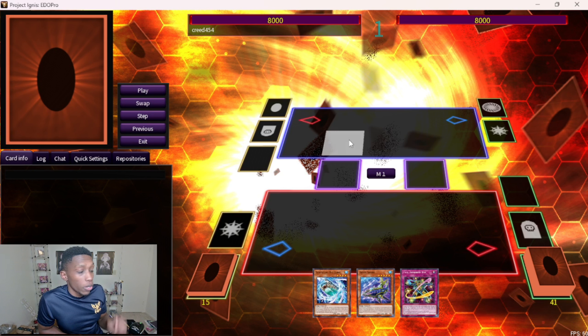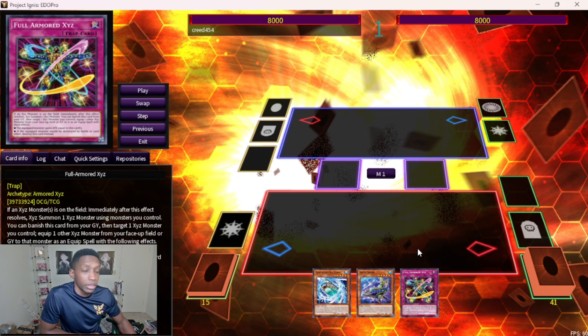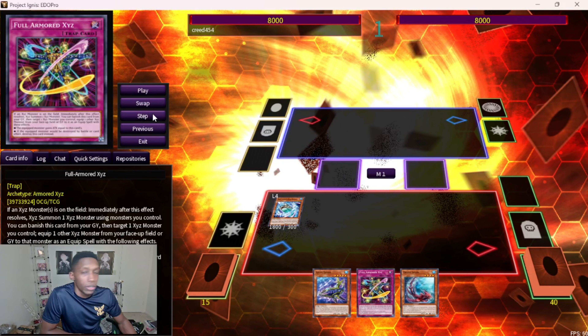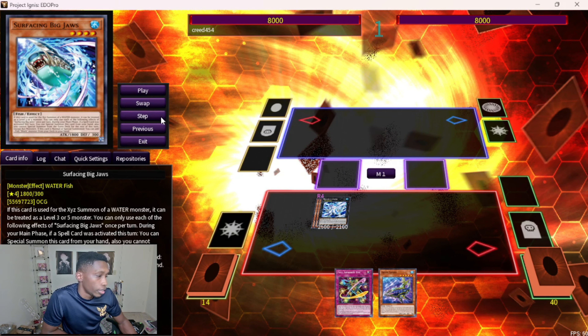Now let's cover what you do if you draw one of your bricks. People usually play two of the Armored XYZ spell/traps — Full Armor XYZ and one spell equip — so if you draw one it's hard to use Surfacing effectively where it still has overlays to rank up into other XYZ monsters and reach Batman. Here's how you handle it: normal summon Surfacing — or use a free special summon — and search Drake Shark. When it's added to hand you can special summon it.